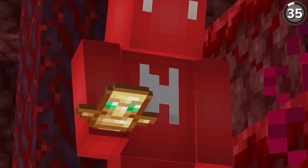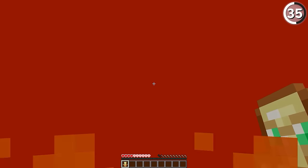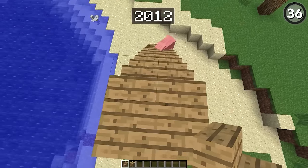Totems of Undying are an invaluable item to have, but apparently a good thing can get even better. As of 1.16.2, these idols now give off 40 seconds of fire resistance as well. So if you have to use one, at least it pulls out all the stops for you.